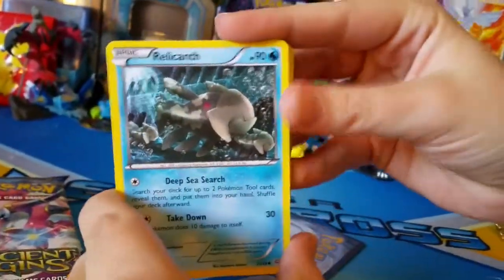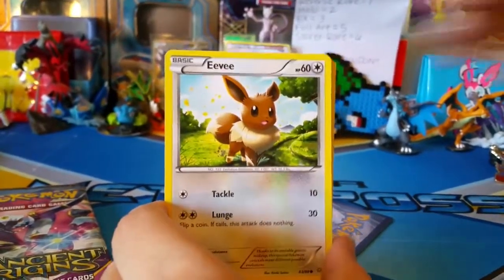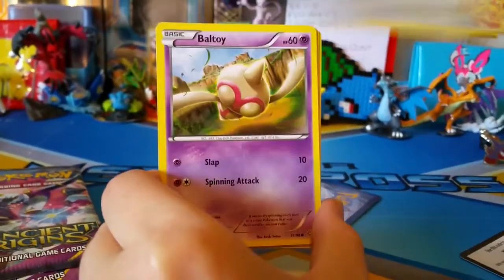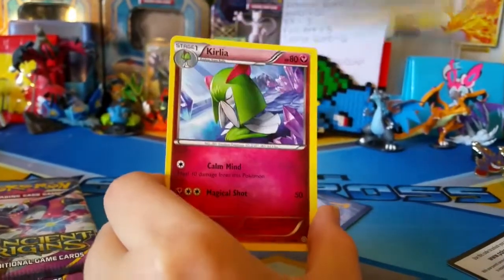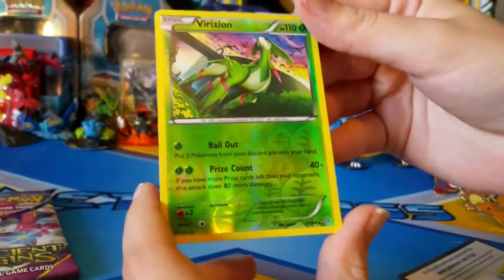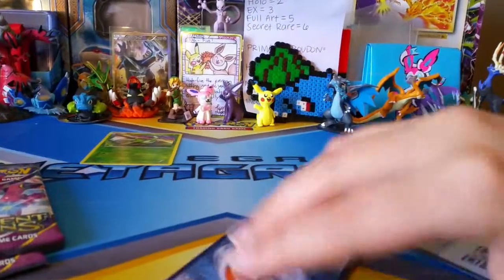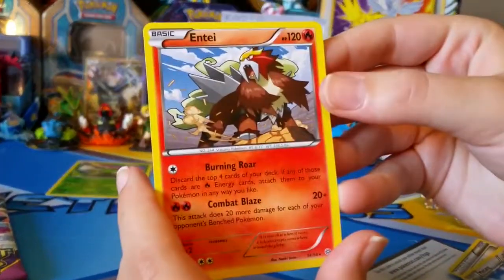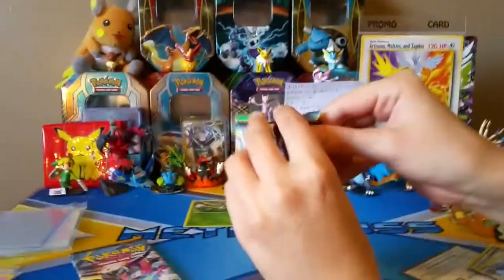Alrighty, so we have a Relicanth, Meowth, Eevee, Porygon, Ball Toy, Sceptile Spirit Link, Metang, Curlia. Our Reverse is the Virizion - oh, Virizion rare, nice. There we go, that's a point already. And the rare is Entei. Entei - so that is no points. One point for the Virizion.